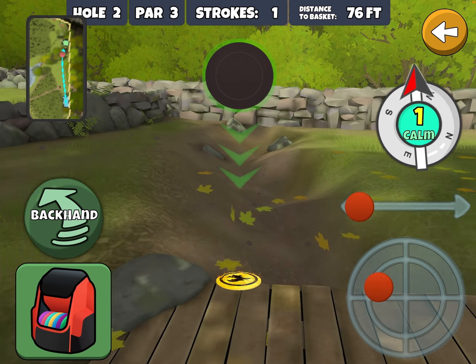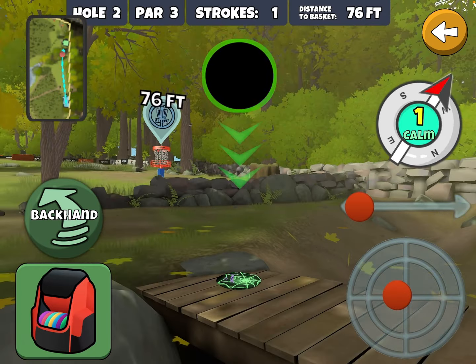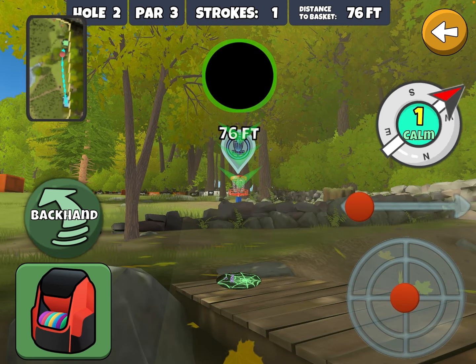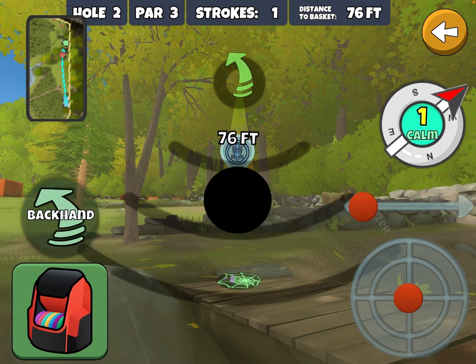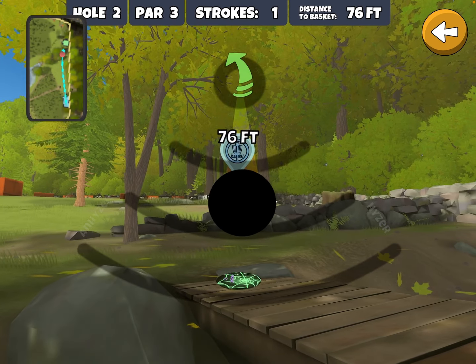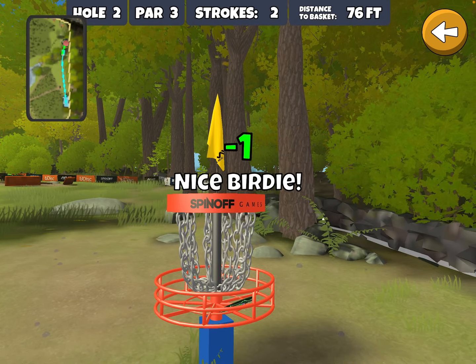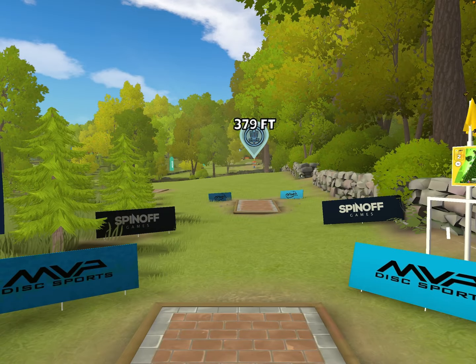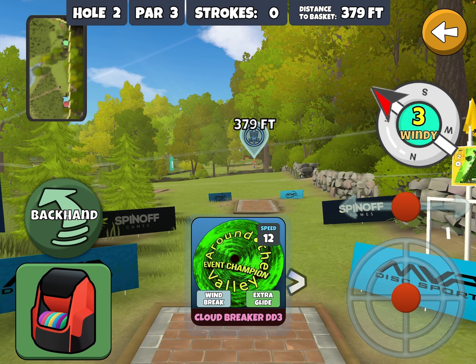Anytime you're 70 to 80 feet away you want to add at least probably 10 feet. If you're down in this ditch you probably want to add a little more. This is taking me up in elevation, so instead of 76 feet I'm going to throw this as if it's 86 or maybe 90 — and that just did clear the bottom tray. Remember: add distance to that basket, otherwise you're going to doink that lower tray and come up short.